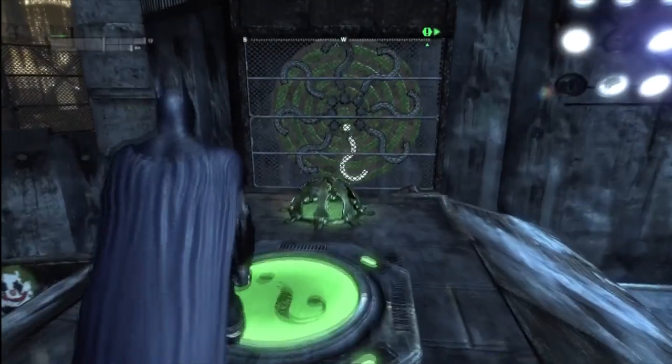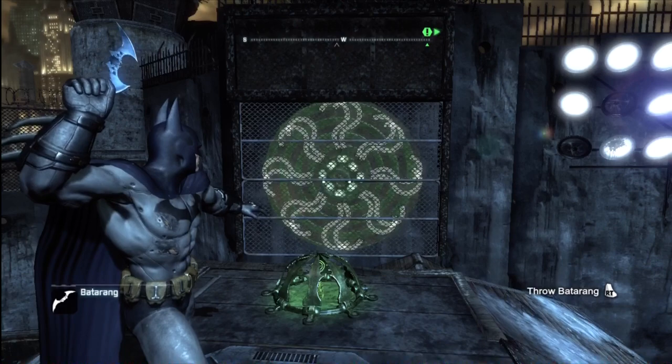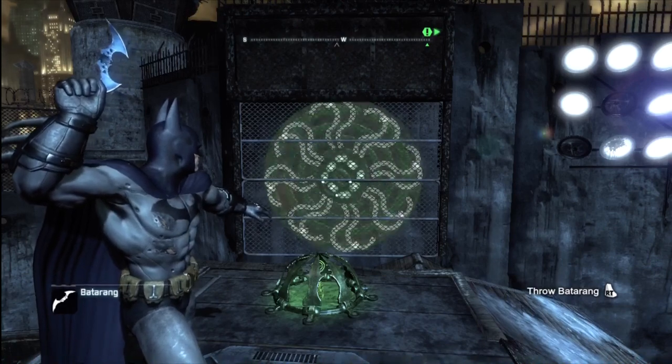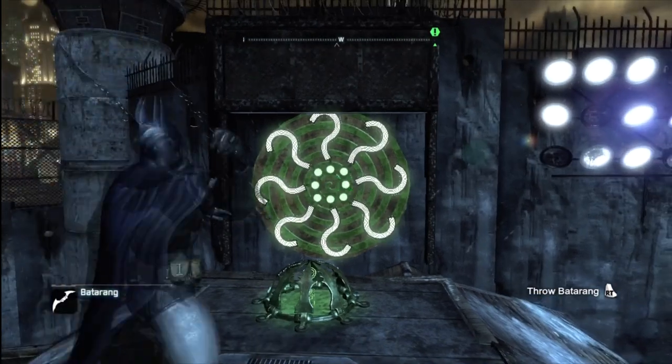This one is pretty simple. Step on the pressure pad — it's going to light up a question mark. Follow that question mark through the wheel, and when the wheel stops hit that question mark that was originally lit up. That will unlock the trophy.